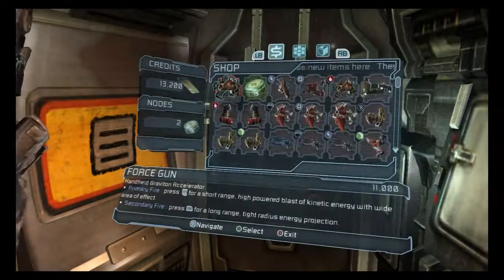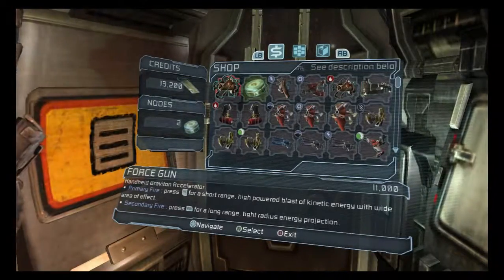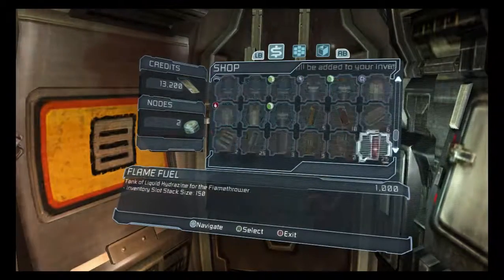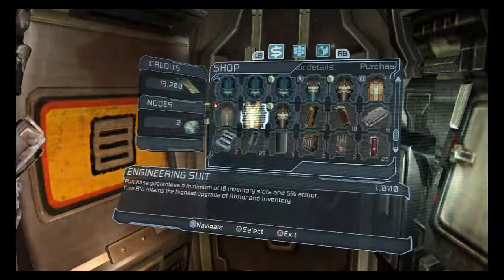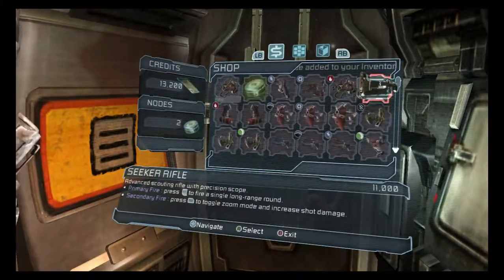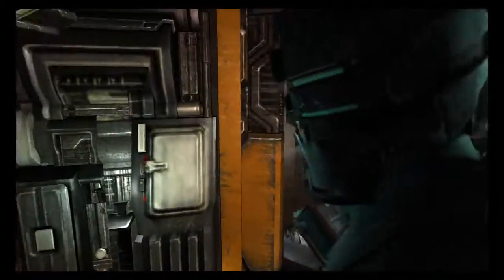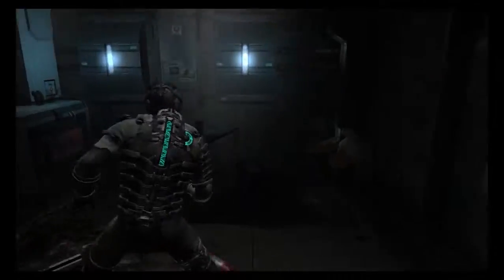Ripper blades, force gun. Let's see — high power blasts, kinetic energy with wide area effect. That's pretty cool. No, let's keep at least 10,000 credits just in case I run into a schematic for the engineer suit — that actually provides me with something useful. Power node, no! Checking inventory — anything we can sell? Not really. Awesome. Med pack — yes! I was running low on those.